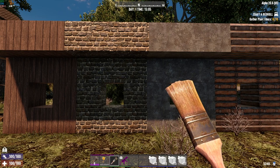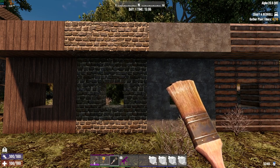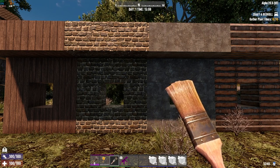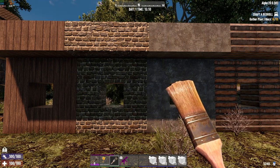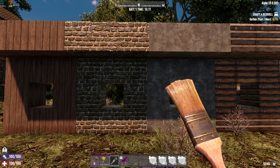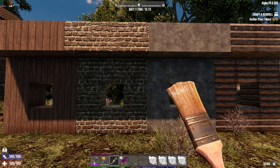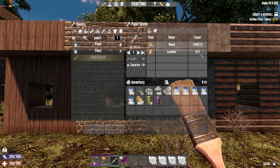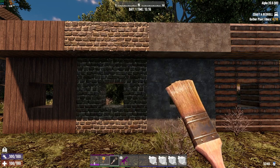Greetings viewers and welcome to what I am hoping will be an educational video. If you've clicked on this video you were curious about the paintbrush and painting in Seven Days to Die. Keep in mind this video is being filmed in Alpha 20, so if you're playing a later version of the game it's possible that some things may have changed. Perhaps you found a paintbrush while looting, purchased one from a trader, or crafted it in your inventory on day one using one leather and two wood.